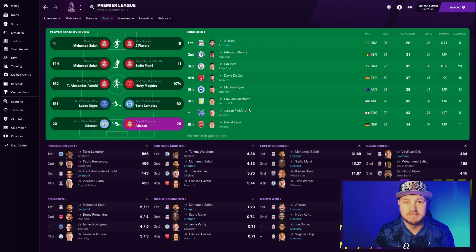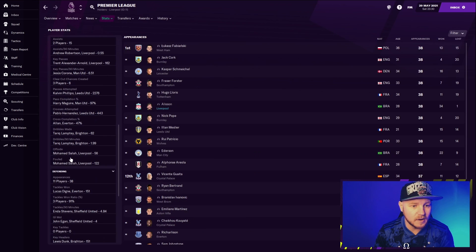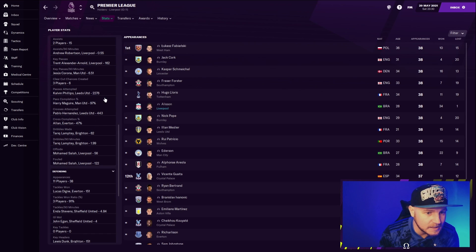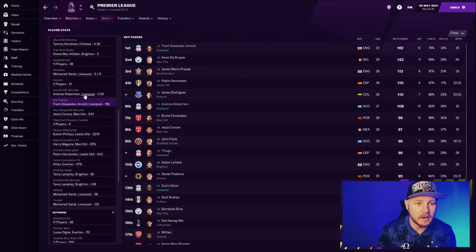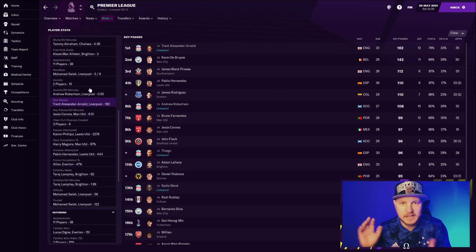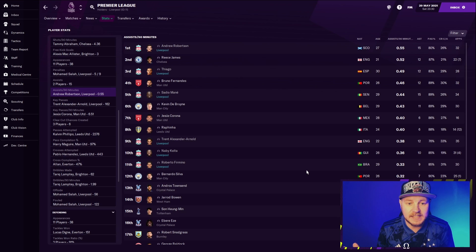In the team overview it is completely dominated by Liverpool — most assists, most player of the match awards, most shots. Key passes: Trent in that inverted fullback role had the most key passes with 162. Andy Robertson was in sixth place with 108. If you can get the best fullbacks in the league, you will dominate with this formation. Looking at assists per 90 minutes, it's quite telling — Liverpool players fill the top 10: Naby Keita, Trent, Sadio Mane, Thiago, and Andy Robertson all in the top 10.